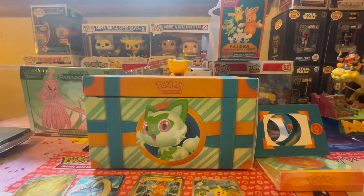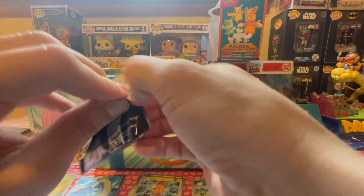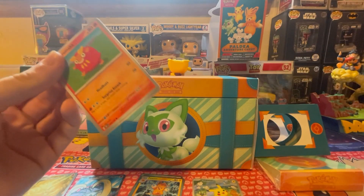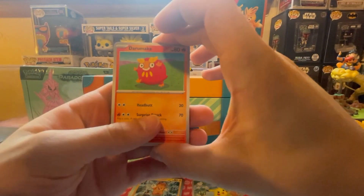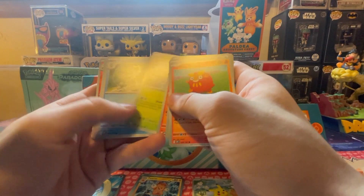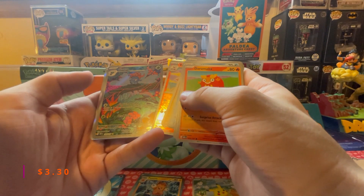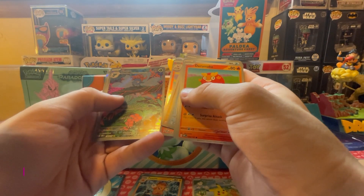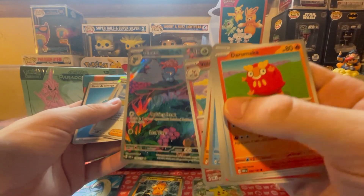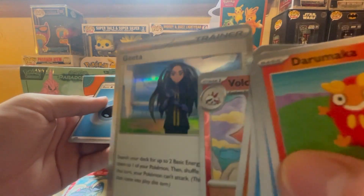I want to see something crazy again. Obsidian Flames might just do it - I don't think I've opened Obsidian Flames yet. Daramuka, Froakie, Bouncsweet, Vulpix, Star tricks, Frogadier, Stunfisk, Volcarona reverse, a Gloom gallery. It's 198 of 197 - I don't know, it's just a gallery. That's crazy though - I look sick!